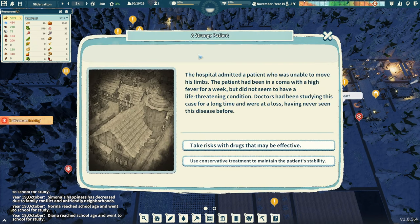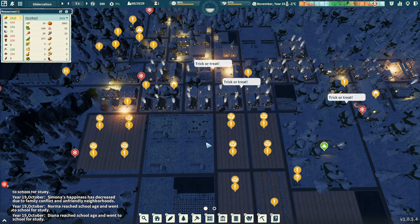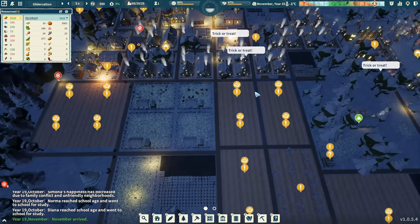Water's looking good. The hospital admitted a patient who was unable to move his limbs. A patient had been in a coma with a high fever for a week, but did not seem to have a life-threatening condition. Doctors had been studying this case for a long time and were at a loss, having never seen this disease before. I'm going to do the conservative treatment. After a few days, the patient's body mysteriously swelled a lot, but he regained his health and seemed to be in better health now.